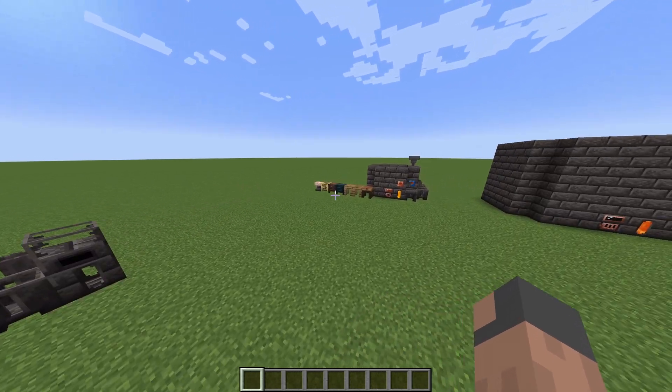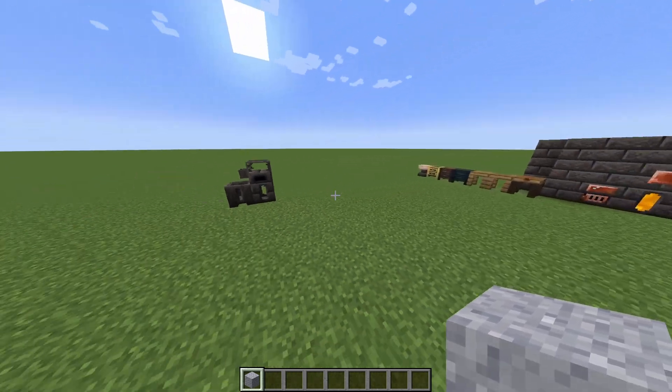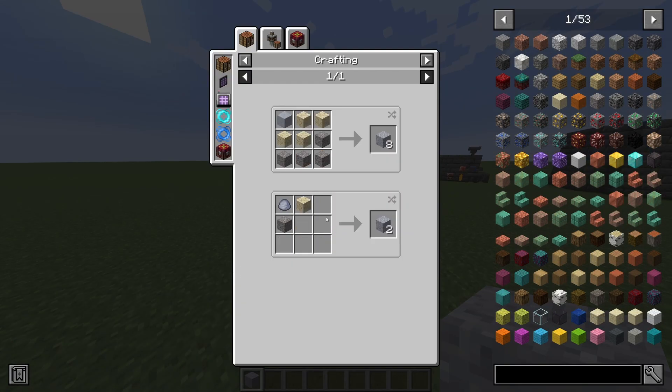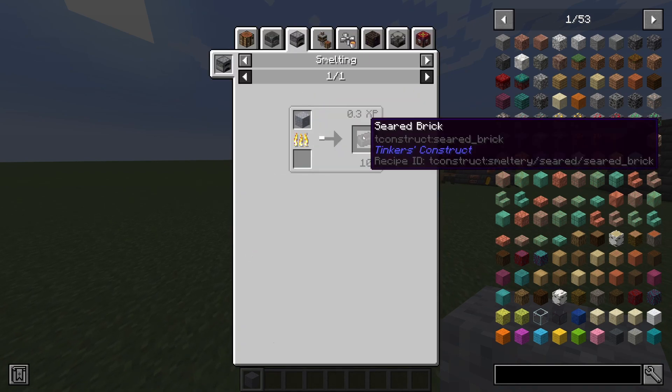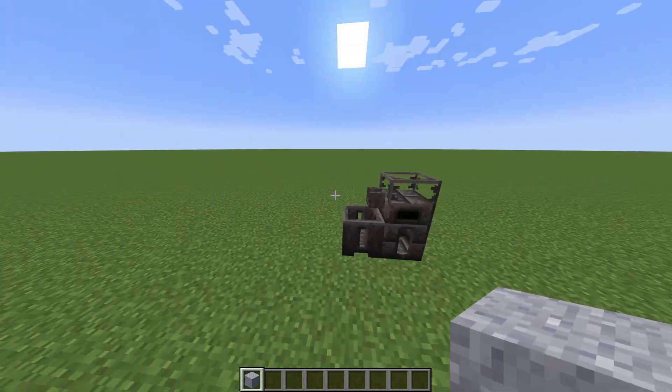In this tutorial I will show you the basics of the Tinkers' Construct mod. To make the smelt trees we're going to need some grout, which we can make by putting sand, clay, and gravel together to make two grout. Then we smelt it in an oven and we get seared bricks, which we can make into all these different things.